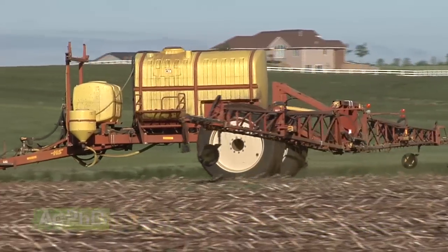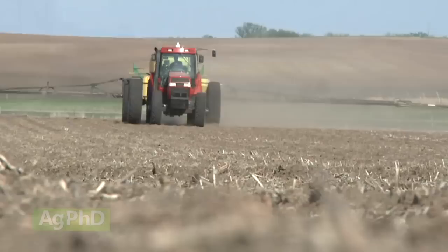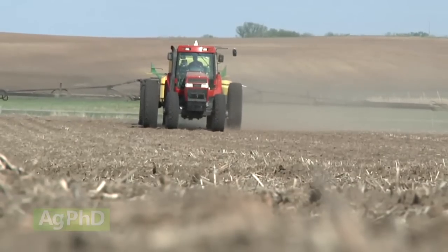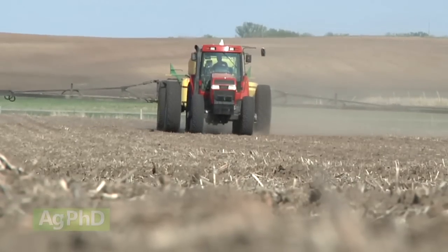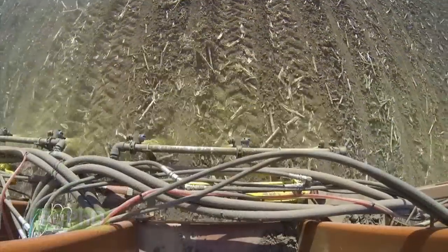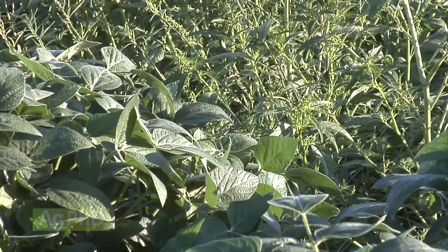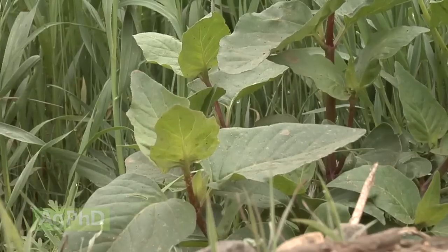We want you to use three different sites of action pre-emerge — all three. It doesn't have to be at the exact same time. If you're further south and need to put a couple different shots of residual out before you plant, that's understandable. But in the north, we put all three out at the exact same time: one of the yellows — Prowl, Treflan, Sonalan — plus metribuzin, plus either Authority or Valor. That's the residual you need. The cost is going to be $12 to $20 an acre depending on the product and rate you're using. Yes, it does cost some money, but weeds are going to cost you a lot more money than that if you don't get great weed control.